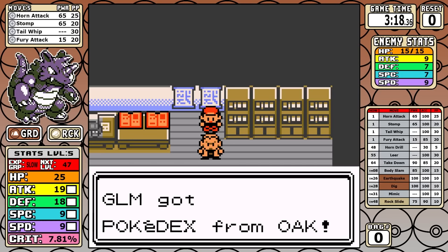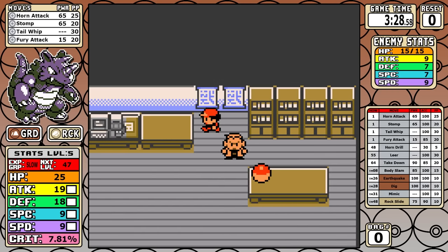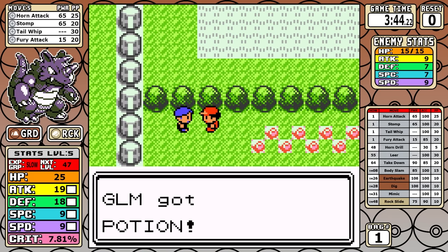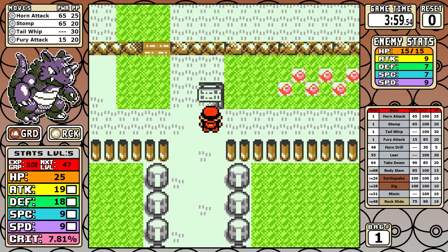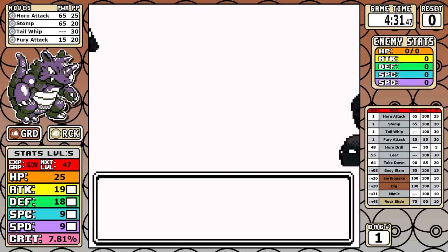It's not even worth mentioning the full learnset — it's pretty much 99% normal moves. We do get really good STAB moves in Rock Slide, Earthquake, and Dig early to tide us over. We'll talk more about the special side of things, but those are just the moves relevant to my run. As for the actual gameplay, we are in the slow leveling group.